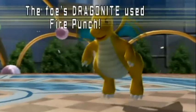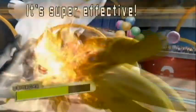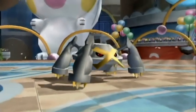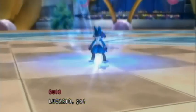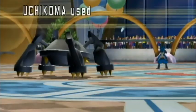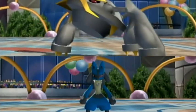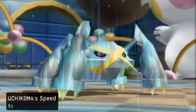Dragonite goes ahead and uses Fire Punch, so I wish the Akaberry had still been around for this, but it doesn't KO. Uchikoma survives with a decent amount of health, but it does do a lot of damage. He sends out Lucario next, and both of my guys should be slower, so I go ahead and use Hammer Arm, which will be super effective against Lucario, and delivers the one-hit KO.